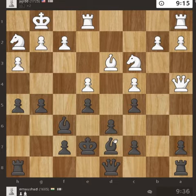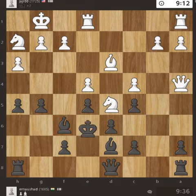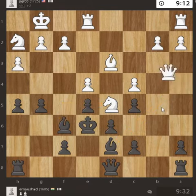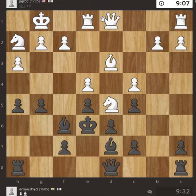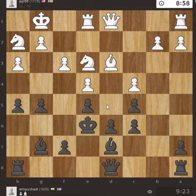c3, knight to c3, and bishop attacking the queen — check. It is under attack, it will not capture that. So now if it takes, this will be captured. So queen to b1, bishop g7, and then knight to e3.